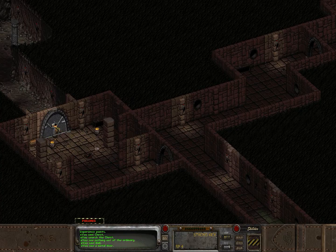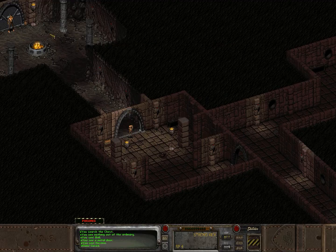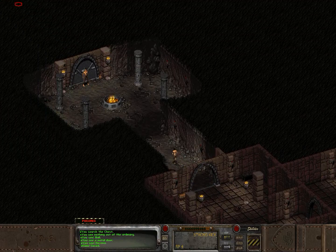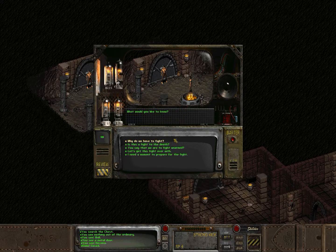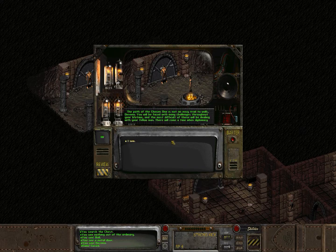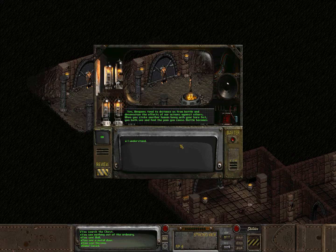We'll come over here, I'll unlock this, and save. We'll come up here — this is going to be our final challenge. 'Greetings, Devana. I have the honor of being your final challenge. To continue in your quest, you must defeat me in Unarmed Combat. Shall we begin?' I'm going to ask for questions first. 'Why would we have to fight?'